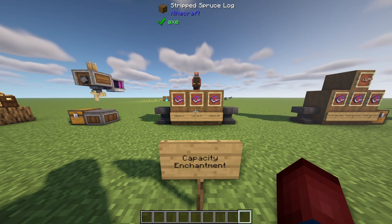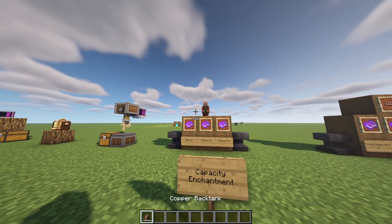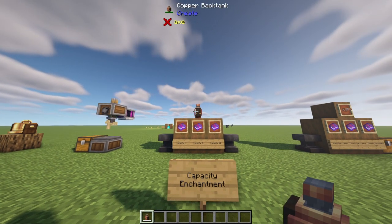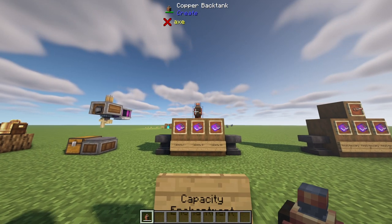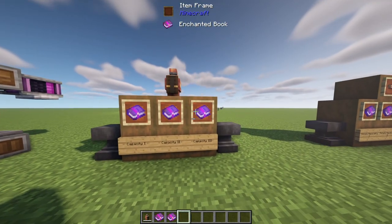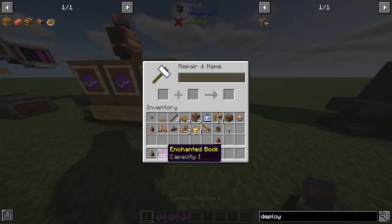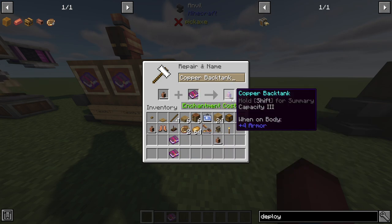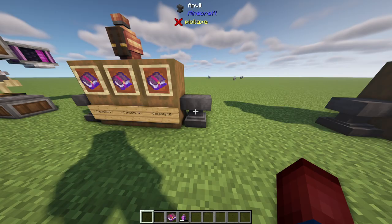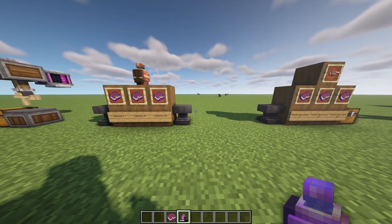The copper back tank is used a ton in this update — it's going to be one of the main items once you get enough copper; it's always going to be on your back. With that in mind, they've given us three new enchantment books: capacity one, capacity two, and capacity three. If you take a copper back tank and a capacity enchantment book — like capacity three — you can increase the capacity the copper back tank holds. You can then charge it up using rotational force.